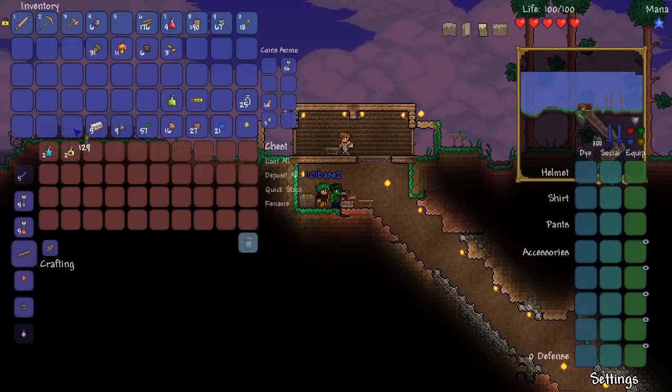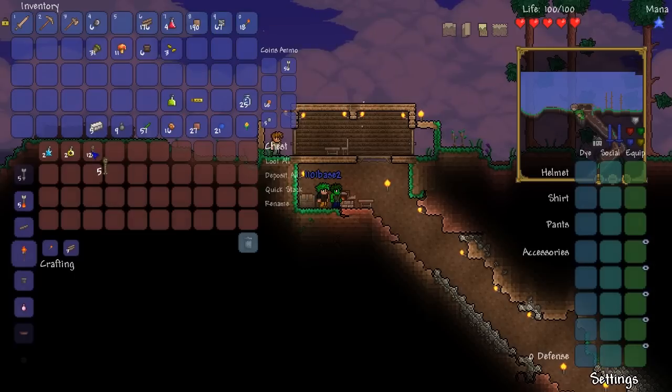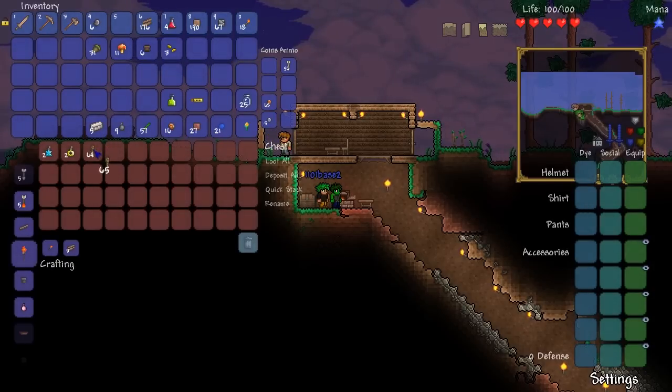Oh, I forgot about these ropes. These ropes are so cool — you can collect them in chests and pots and whatnot, and you can actually throw them up on a wall, and it gives you a little rope that you can jump into and climb up. It's so awesome.